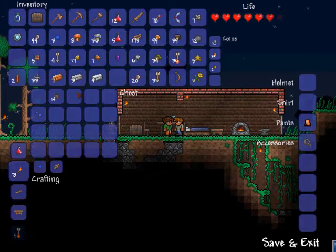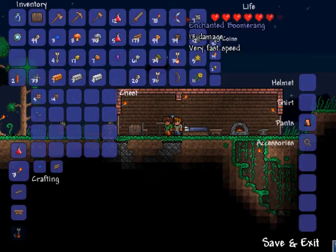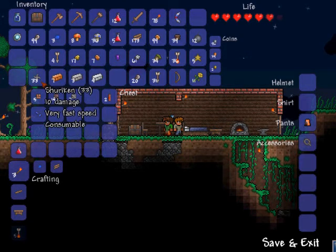Don't need the red bricks — wait, actually we do need the red bricks because we need to make an upper floor for the merchant. We can use stone and such though, not too worried about it. We've got dynamite — don't need that now. Shurikens, and I got my bow, I'll use that.